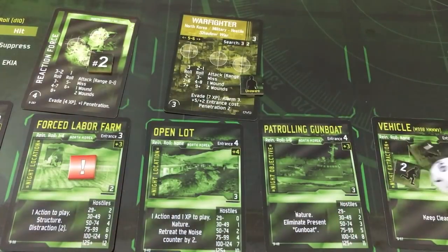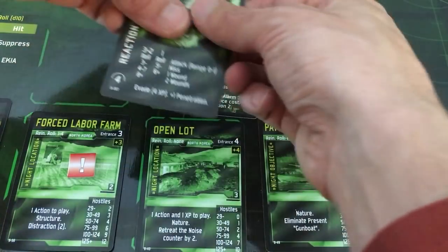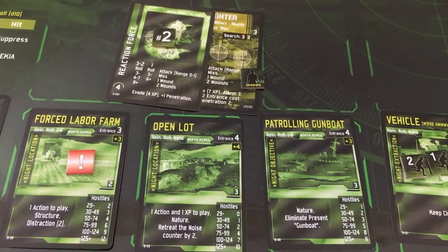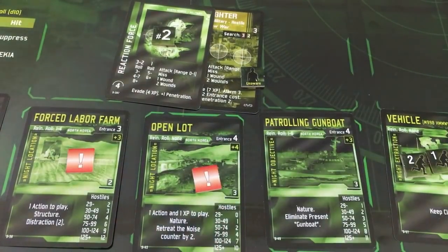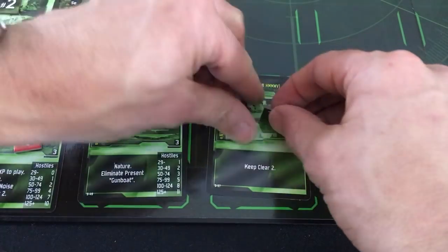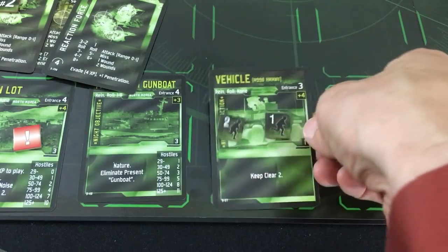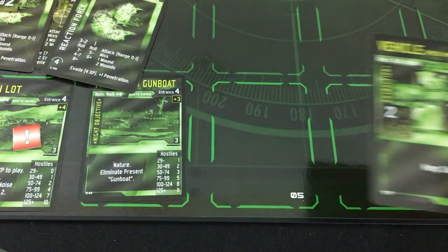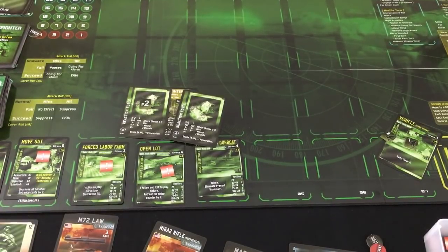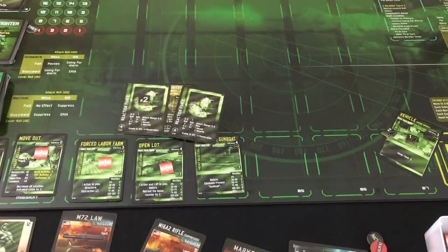No reinforcement roll because we're on a spot with no reinforcement. No one can attack us because the reaction forces — the only ones that are fully aware — need a zero to one range. These unaware guys are going to stay where they are, which means they'll know about us in a second. The reaction force moves one towards its target. We adjust noise and nobody's found us, so it goes back down into green. We get another awareness token here and another reaction force popping up. But it is too late — we do a little dance with all our actions, end our second soldier turn on the Humvee, and just drive away.